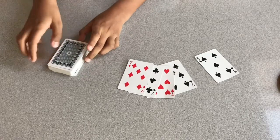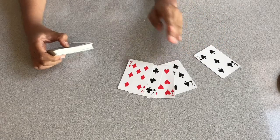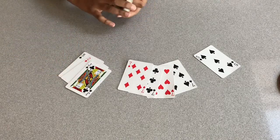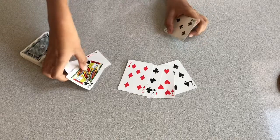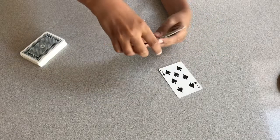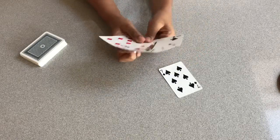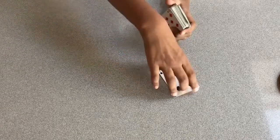Moving on to the tutorial. What you'll need is a five and all the sevens, plus three random cards. I'll pick three off the top: a jack, a two, and a three. You're going to get the five and put that on top of all three random cards, so it should be the five and then your three random cards. Then take three sevens — you can leave any one out, doesn't matter which — and put them in your deck. Your layout should look like that, then you put that at the top of the deck and slot your seven in wherever you want.